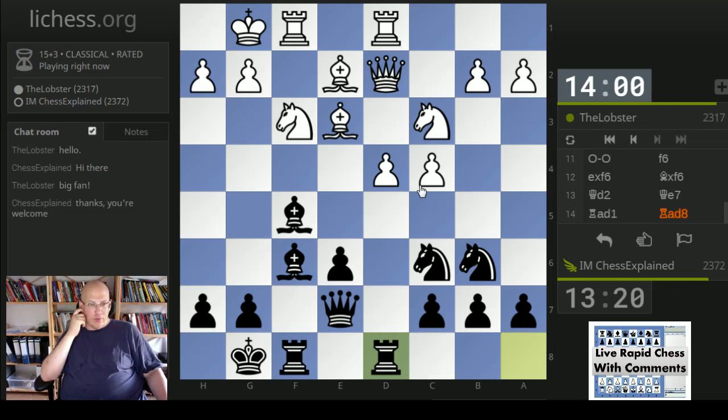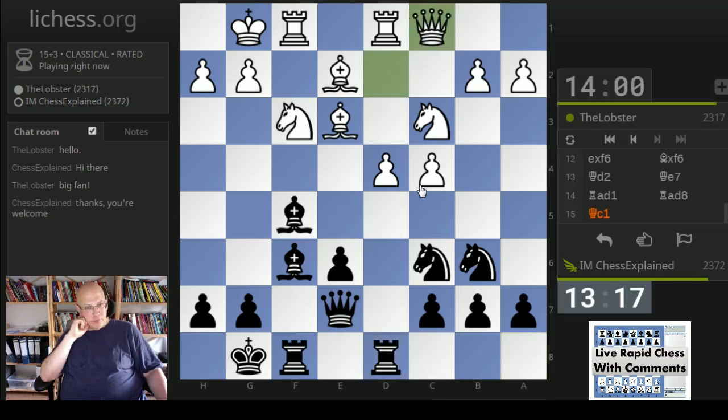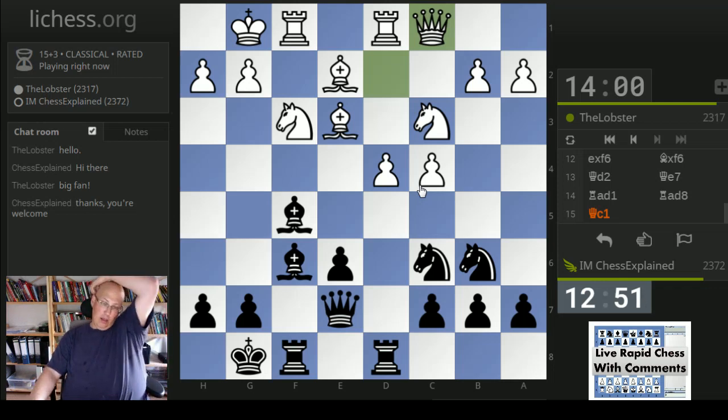So that e6 pawn is a little bit weak - or potentially weak, let's say. Not easy to do many concrete things with it, to attack by white. So how do I play this? In general I would want to increase the pressure on that center. Bishop g4 is a move that looks logical - trying to maybe capture and take on d4.